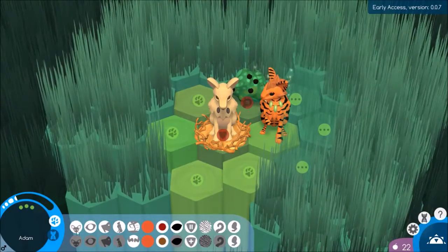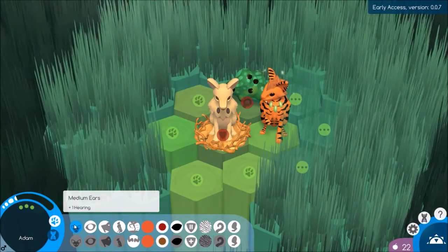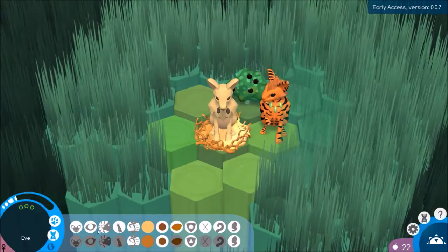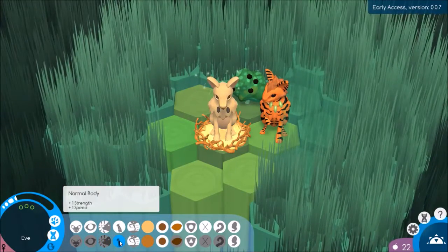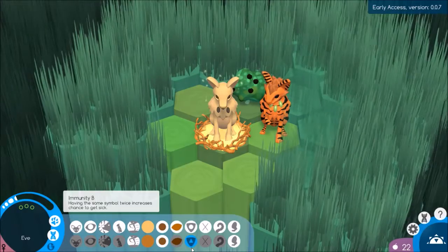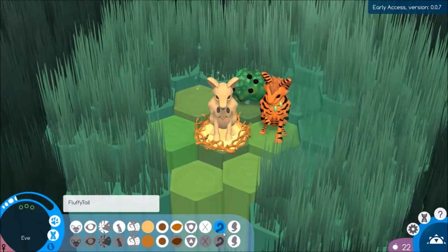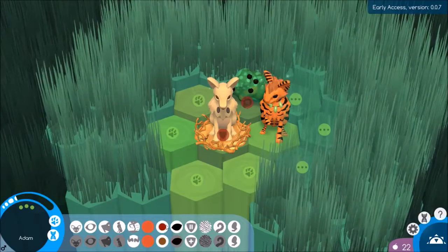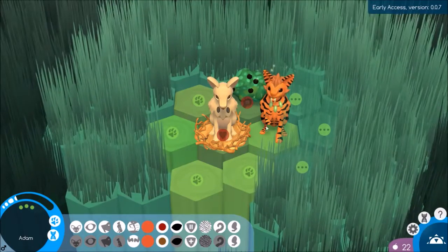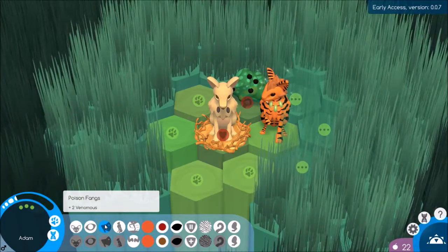Let's go to their genetics. You can see we have medium ears — these are recessive — and normal eyes. Adam has poisonous fangs, and Eve has a limbignose. She has the normal body for both her normal and her recessive slot, and she has runner legs. A and B immunity genes — as it says here, having the same symbol twice increases the chance of getting sick. Adam has F and G immunity genes, and he has no paw, which means he doesn't get any benefits from the paw — it's sort of a disability. I'm going to try and breed that out, but I'm going to try and breed his poison trait in.